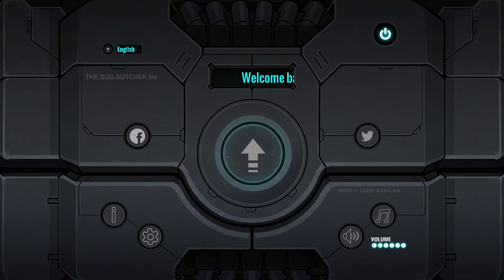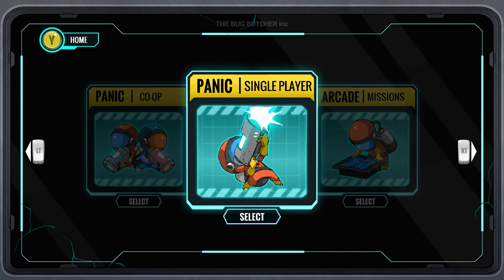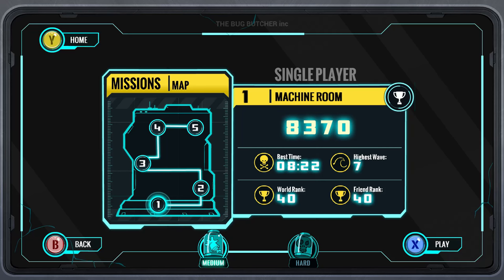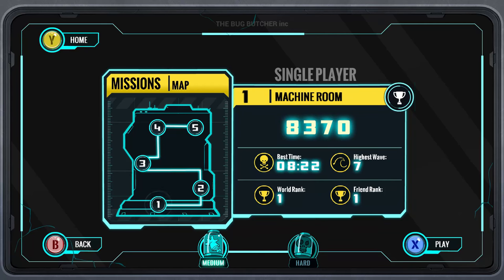Let's go back home and switch to Panic Single Player. You choose from different maps. Let's choose Robotics Bay. There's no easy here — just medium and hard. My best time, how long I was able to live, how many waves I lasted through, and world rank number one — you can ignore that because the game's not out and I'm using a press version.